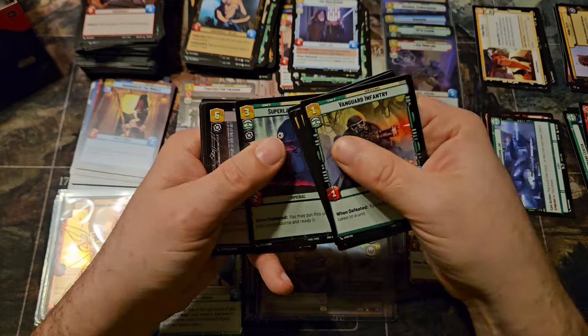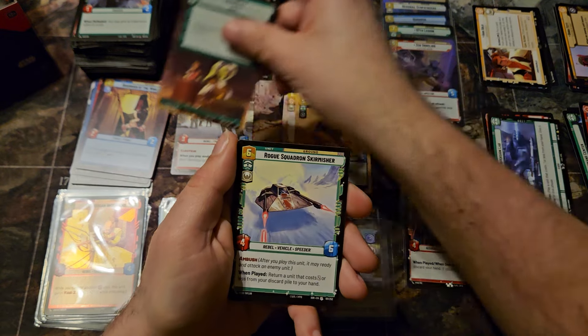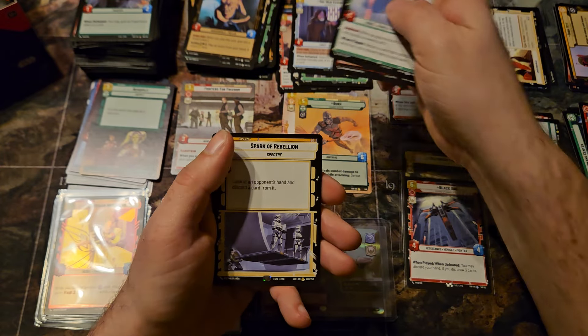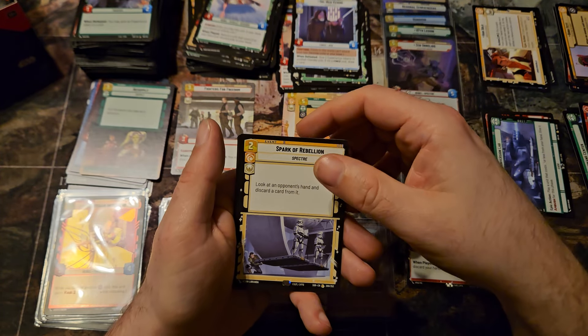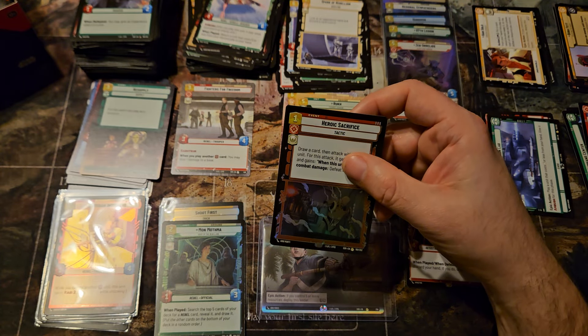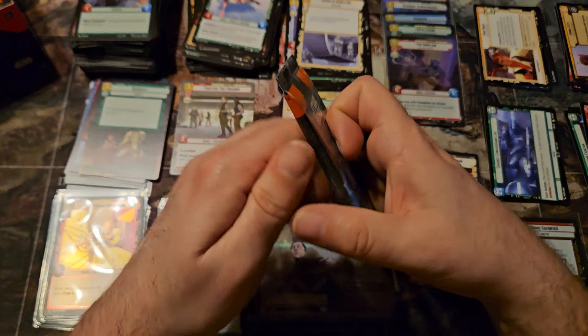I think it was box two or box three that had the other showcase — it might have been a little better, based on the legendaries I pulled out of that. Activating a Spark of Rebellion and then a rare Heroic Sacrifice.